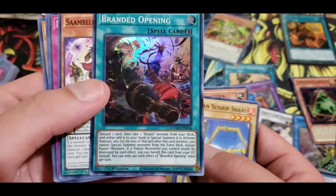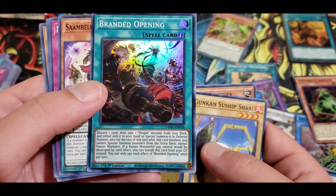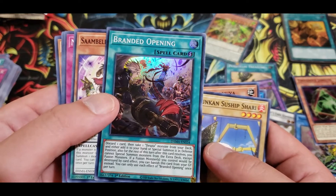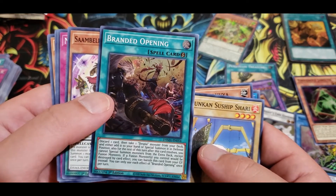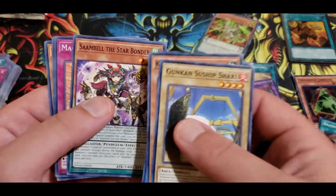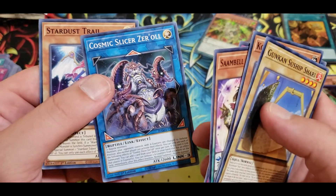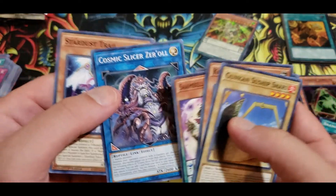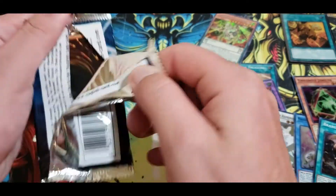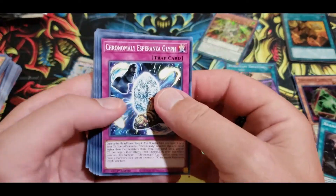Branded Opening — discard a card, then target one Despia monster from your deck and either add it to your hand or special summon it in defense. For the rest of the turn, you cannot special summon a monster from the extra deck except fusion monsters. If a fusion monster you control would be destroyed by a card effect, you can banish this card from the graveyard instead. Great card — protection and it gets you something. Cosmic Slicer — two reptiles plus one, so three monsters total. Anything you guys are seeing that I'm kind of passing up but you know something I don't? Like, oh man, Chronomaly Glyph is amazing — shout it out down below.